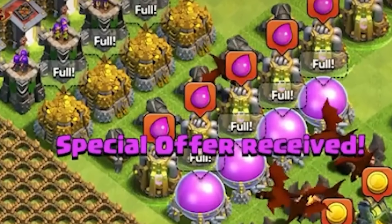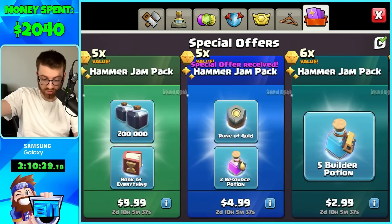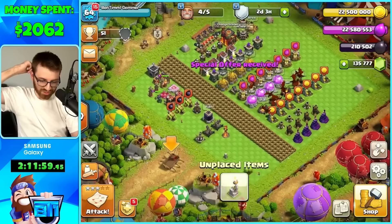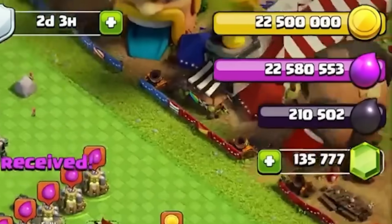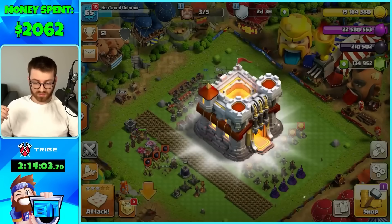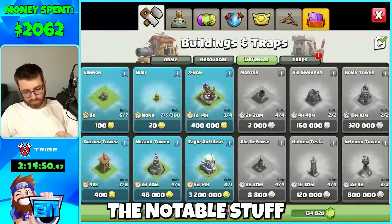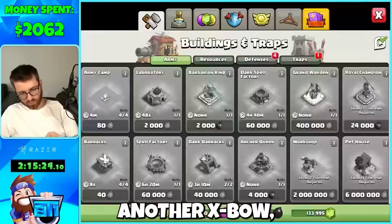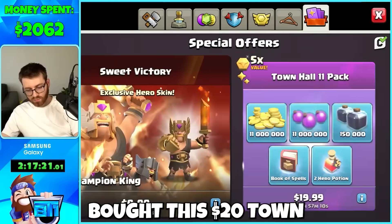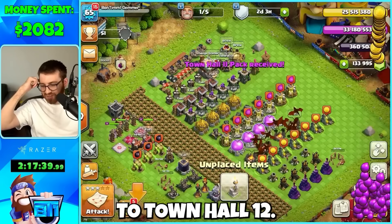Look at the storages — we're gonna get the Dark Elixir one, get the Rune of Gold one, and the Clash Fest scenery. Look at our scenery, and look at all of our resources after those offers — we're already going to Town Hall 11! Right away we placed down the notable stuff: the Grand Warden, another X-Bow, the OP Eagle Artillery, along with everything else. We bought this 20-dollar Town Hall 11 offer and went straight to Town Hall 12.